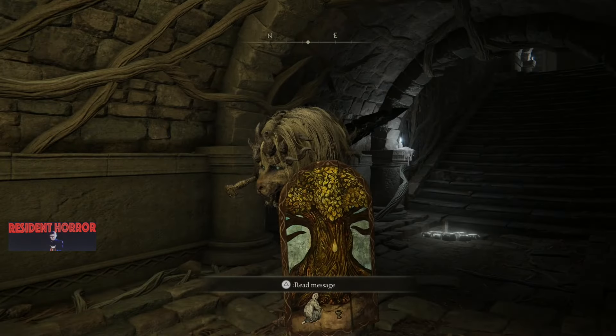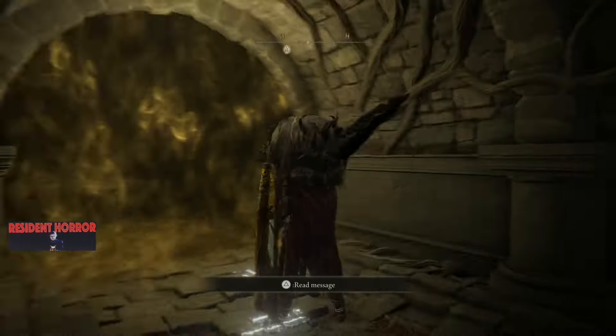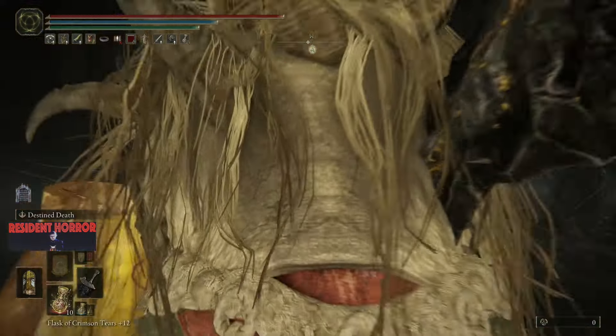All you need is the Malachite's Black Blade and a decent shield, and do as I do — special attacks. Keep mind of your health and your FP.